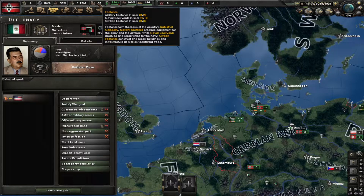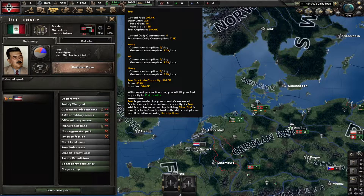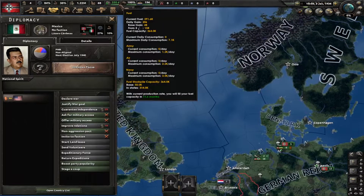Next to manpower is the factories display, which just shows how many factories you have — pretty self-explanatory. Up here we have fuel: right now we have 350 days' worth of fuel and it's going up. Fuel is generated by your country's excess oil, stored, and used for planes, tanks, and navy combat. You don't need to worry about this too much at the very beginning unless you're using tons of tanks and planes.